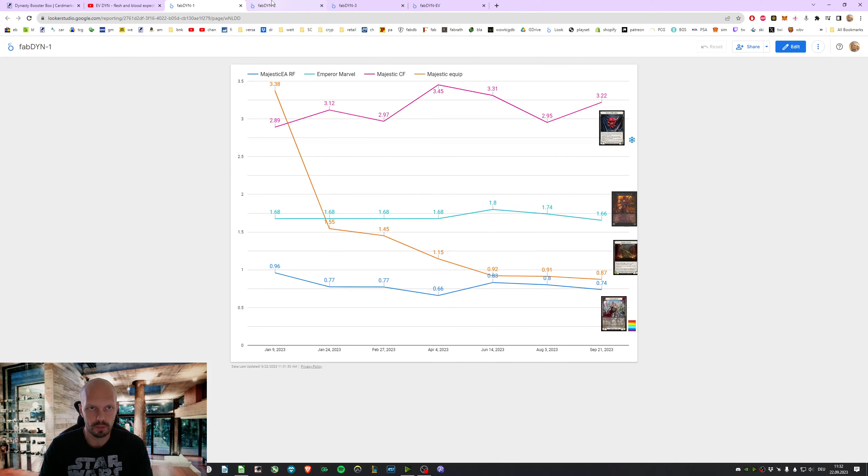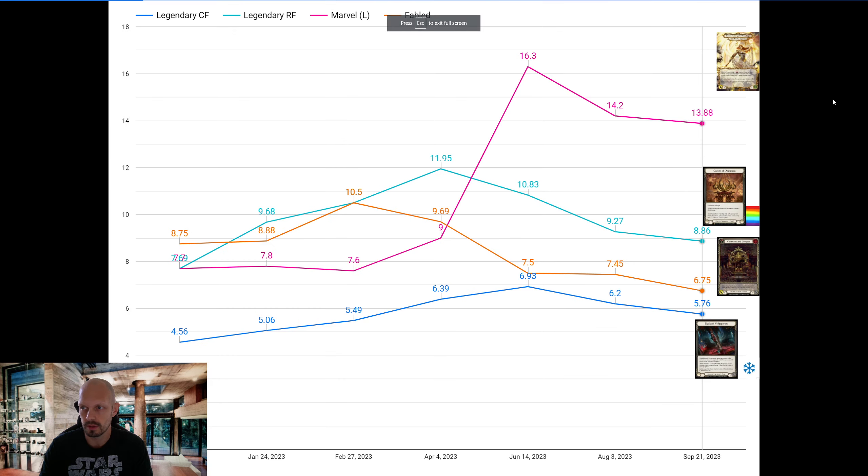That went actually up. That is against the trend. The trend in the summer has been down, down, down, as you can see here as well. For instance, legendary cold foils, 576. Yes, prices have been lower.